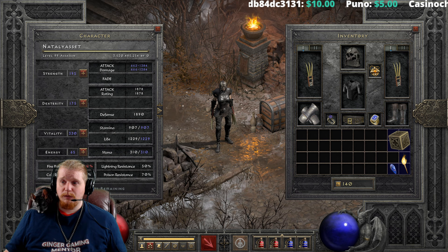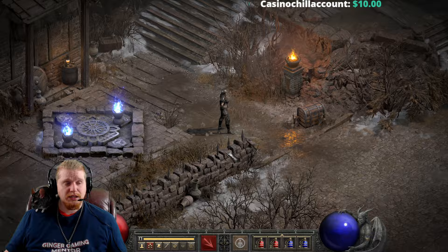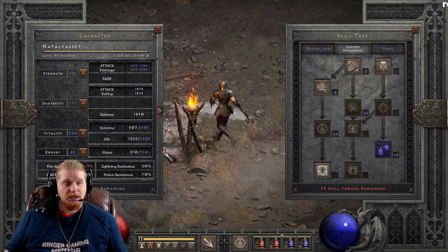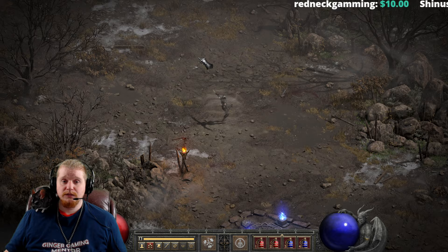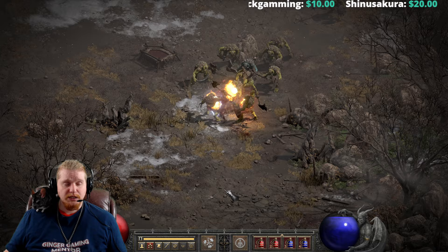When considering Weapon Block, a lot of people make the choice based on whether they're running a dual claw setup. If you are using dual claws, you'll likely go with Weapon Block to increase that ability. Importantly, Weapon Block does not work while running or walking, but it will work while using Whirlwind. The runeword Chaos gives you the Whirlwind ability, which allows you to block while moving since Whirlwind is not considered movement.